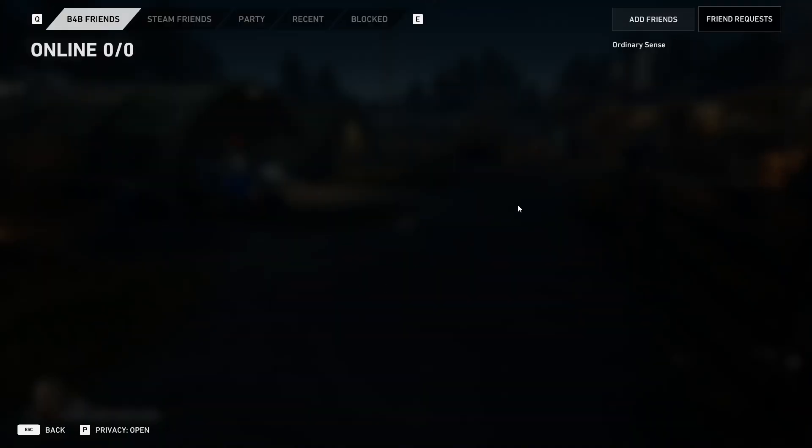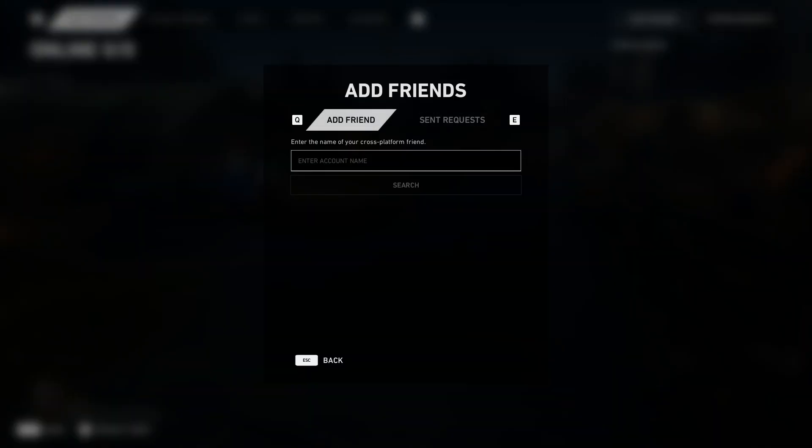You can also check your friend requests if anybody has sent you any. So I'm going to go into Add Friends here and enter the name of your cross-platform friend.